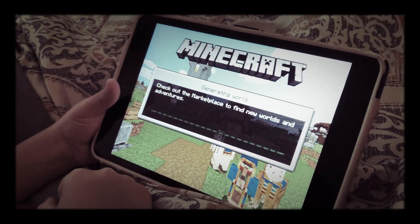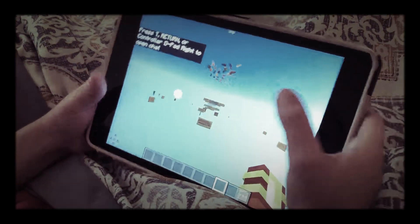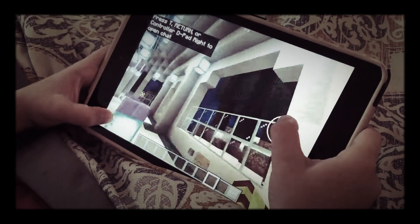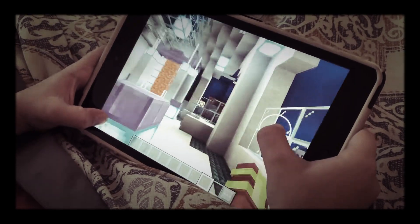So let me show you how to play this game. This is what it looks like — this is where I'm trapped. It's like its own little world. Well, it's a bigger world — you have to find your way out of this building.